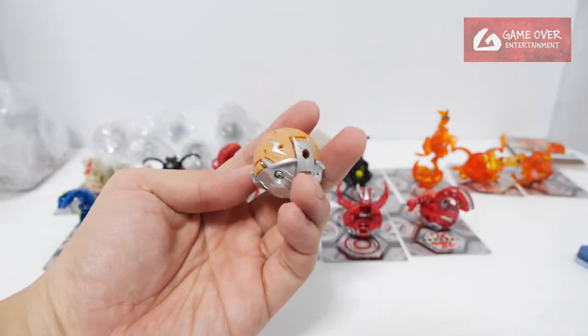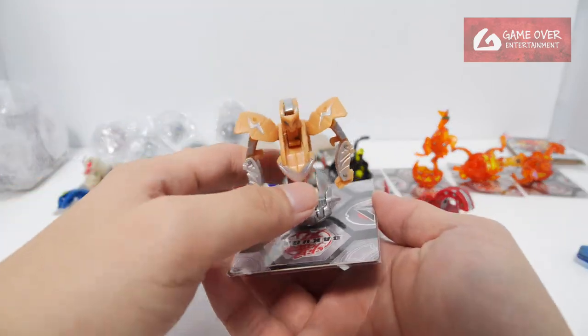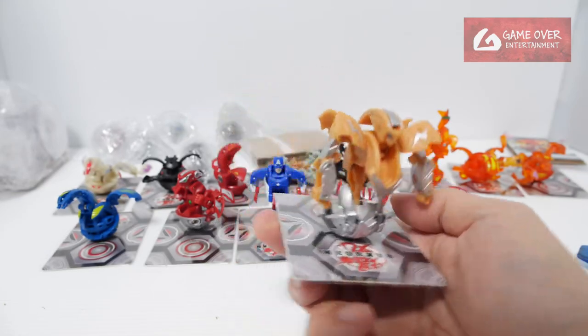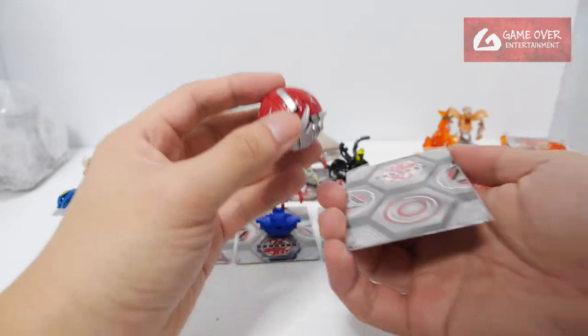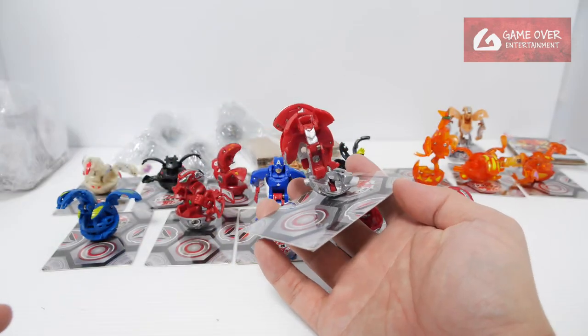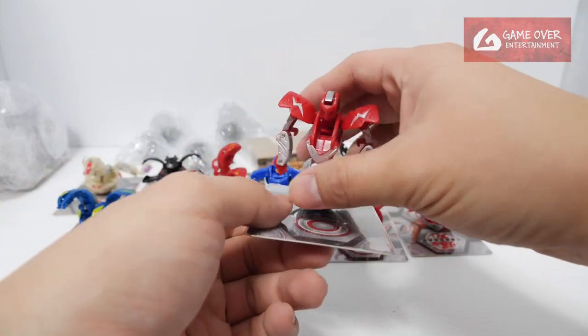This one is heavy — it's metal. It's Subterra Ophorio. And this is a Pyrus Ophorio — looks about the same, also full metal. Very heavy — diecast metal.